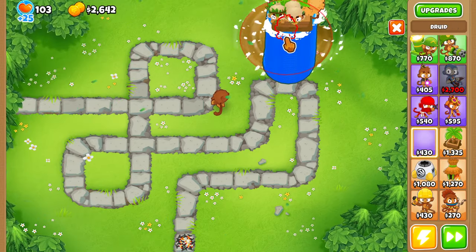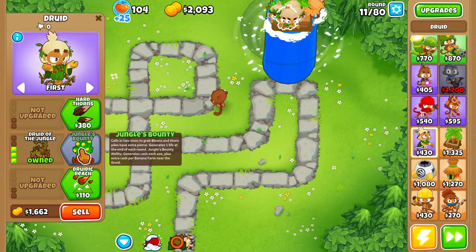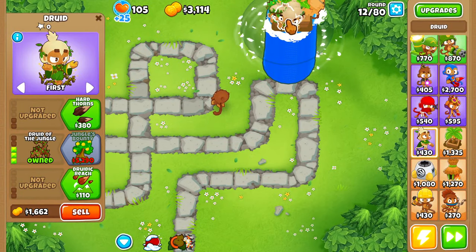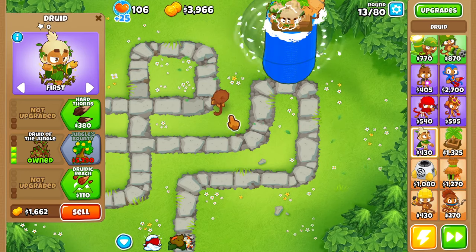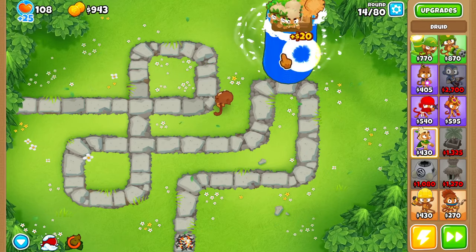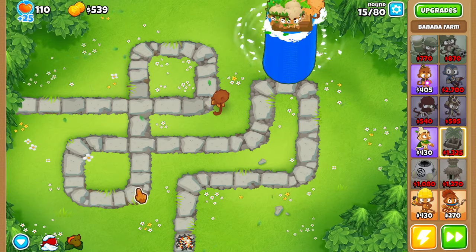It can be a little difficult to actually hover over the druids and any of the towers that get placed up here. So you definitely need to be mindful of that when you place them. But we can get another Jungle's Bounty, so then we'll have two of them. And we could just keep spamming the farms and have a ton of farms up here along with our Jungle's Bounties.